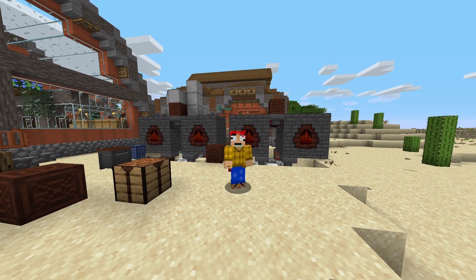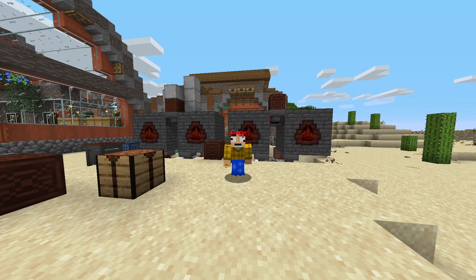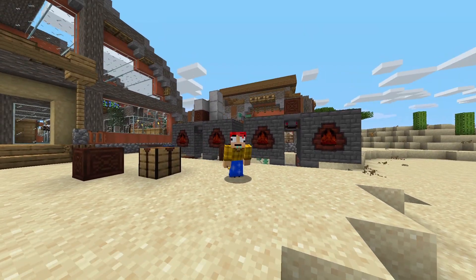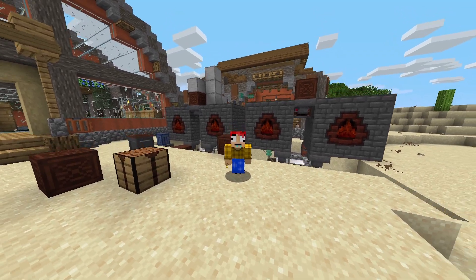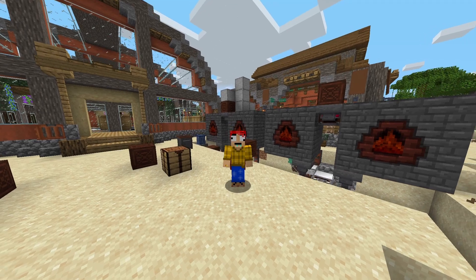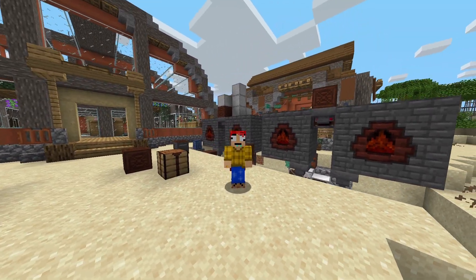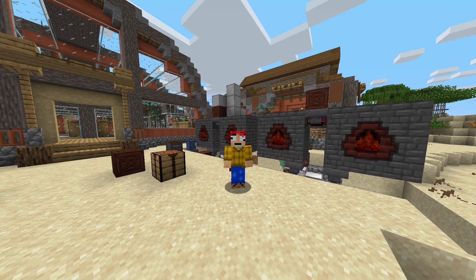We went ahead and got everything crafted up — just kidding, I didn't have enough graphite for the reinforced reactor, sadly. But I did have enough to make the max size for the basic one, so we're going to use that for right now. While waiting for coal coke to be made so I could make graphite, I went ahead and automated the coal coke process.